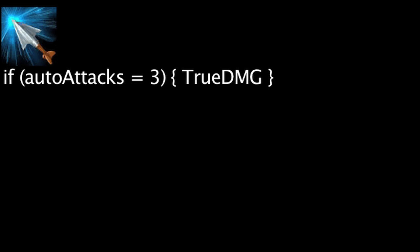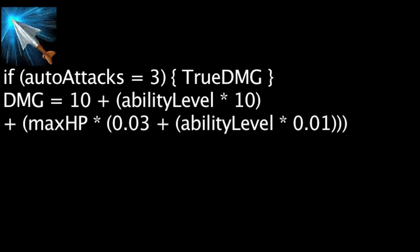Silver Bolts will passively deal true damage to a target after Vayne auto-attacks them 3 times in a row. The true damage will be equal to 10 plus the ability's current level times 10, plus the target's maximum health times 0.03 plus the ability's current level times 0.01.